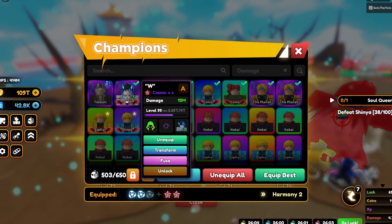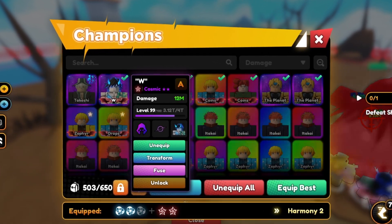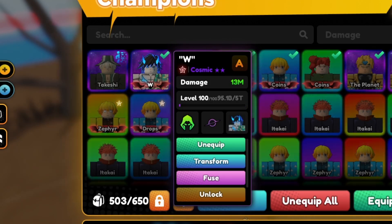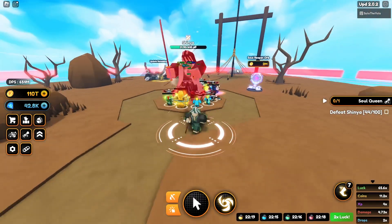Pretty much, I had almost completed the update already. I had got the cosmic, I had almost got a level 100 unit. All I had to do was beat the impossible raid. I got my level 100 champion and it was 13 million stats — bro's stats are 13 million. We're actually killing him so fast.